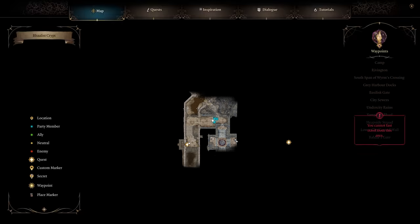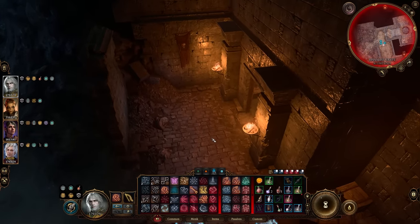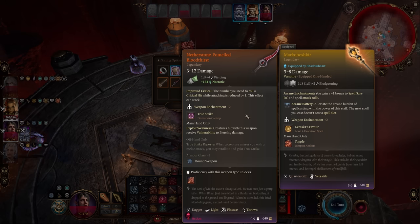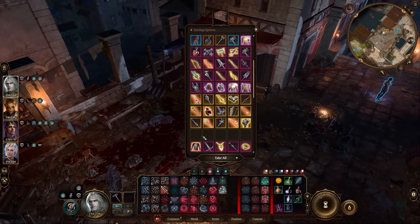If you want Crimson Mischief or Bloodthirst, you'll need to progress the Investigate the Murders quest until you can confront and fight Orrin down in the sewers. Once you kill Orrin, you can loot the Netherstone-Pommeled Bloodthirst and the Crimson Mischief legendary short sword. That brings the guide to an end — leave a like, subscribe for more guides, and check out the full all-items guides for all three acts already on the channel.